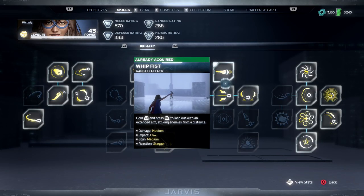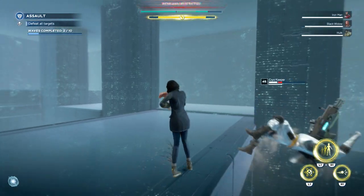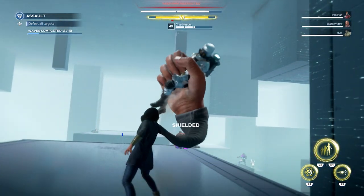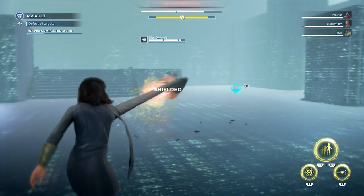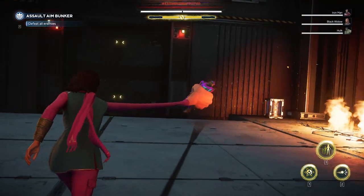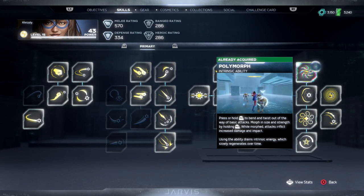The next skill tree covers her grabs. Personally I didn't enjoy the grab gameplay with Kamala — it makes you a bit too slow since you have to control the target, maybe slam it into the ground or squeeze the life out of it. I found Hulk's grabs way better than Kamala's, which is why I preferred to focus on the last tree instead, which is all about the Polymorph.